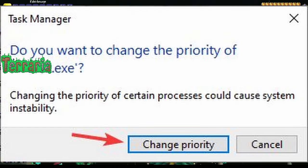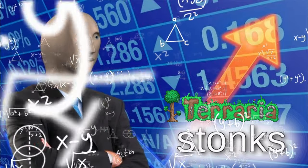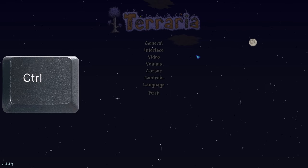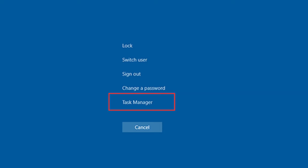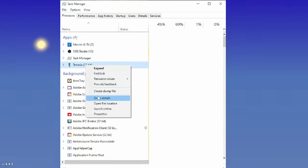This second tip is simply to change Terraria's priority, which improves your gameplay by focusing more of your computer's processing power on Terraria specifically. To do this, simply press the Ctrl, Alt, and Delete keys at the same time after Terraria is open. Next, click Task Manager. Then right-click Terraria and click Go to Details.